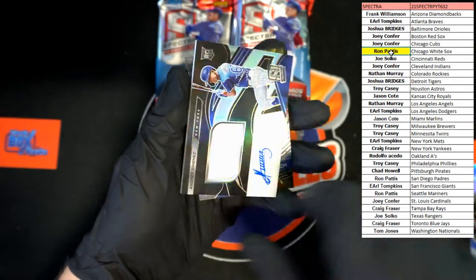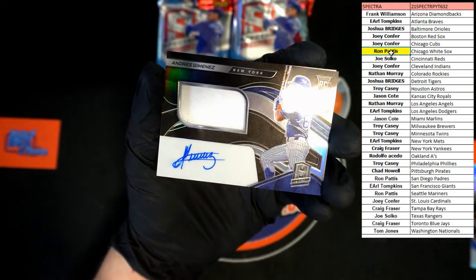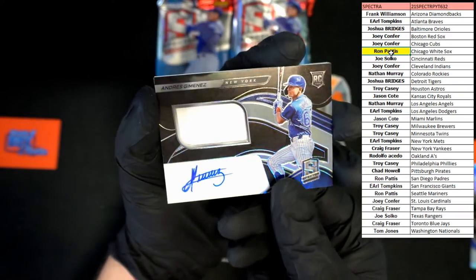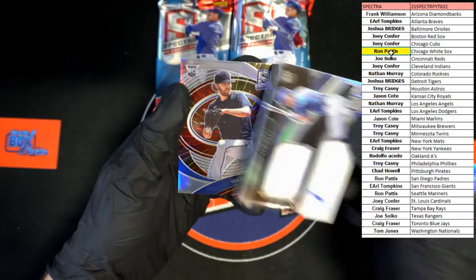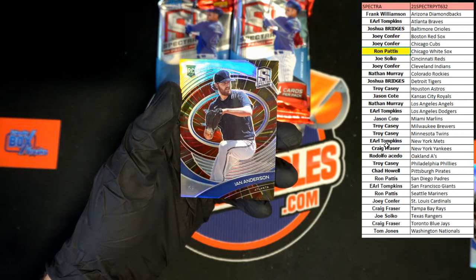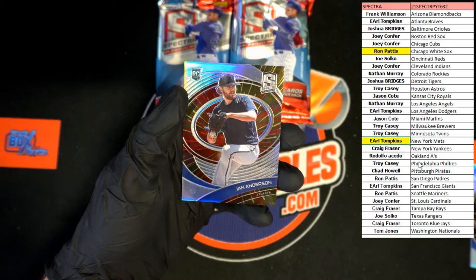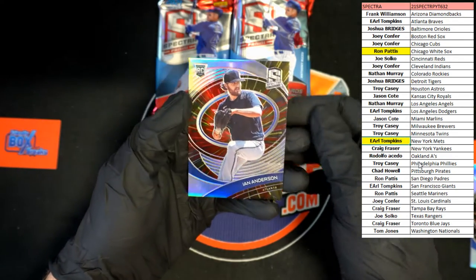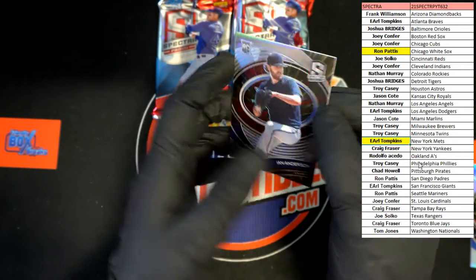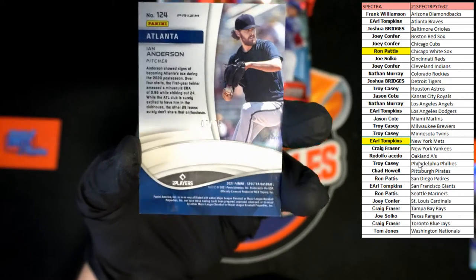Ooh, patch auto! I believe it's going to the Mets — I'll double check that at the end. Ian Anderson rookie card for the Braves — that is a nice design, very nice — and that is numbered seven of seventy-five. That will be going to Earl T.